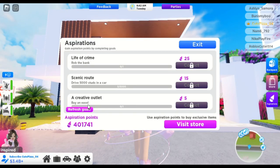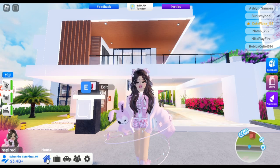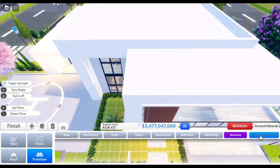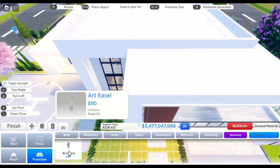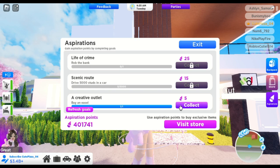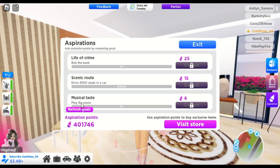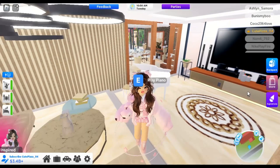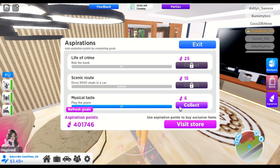Next task is buy an easel. Go search up for easel in build mode. What's next? Play the piano. You don't need to actually play the piano — just sit and the task is done.